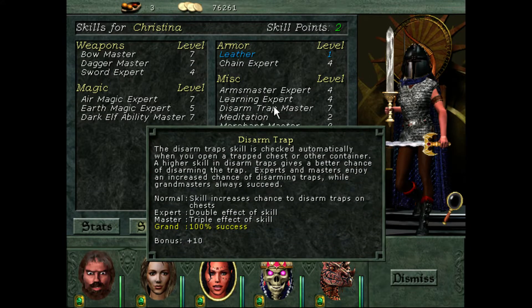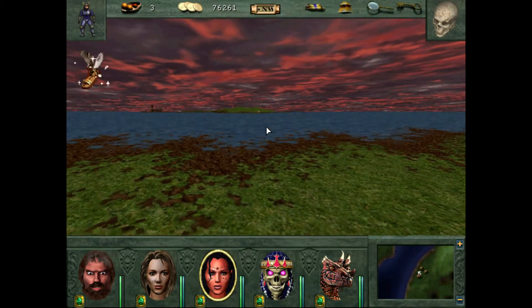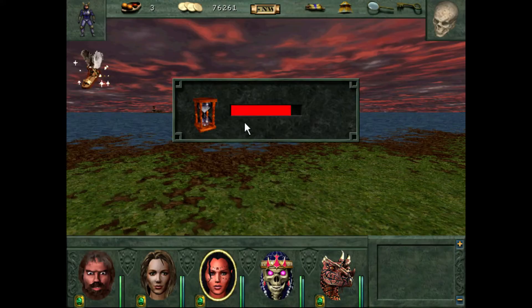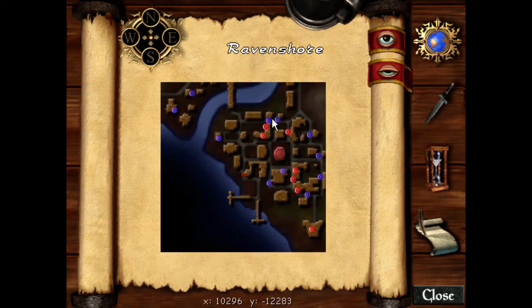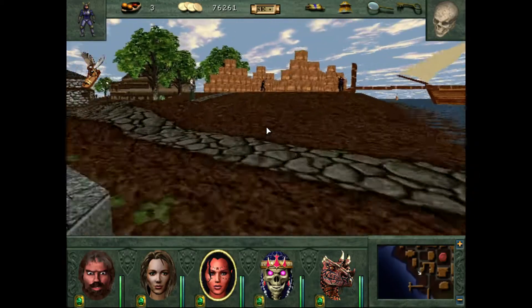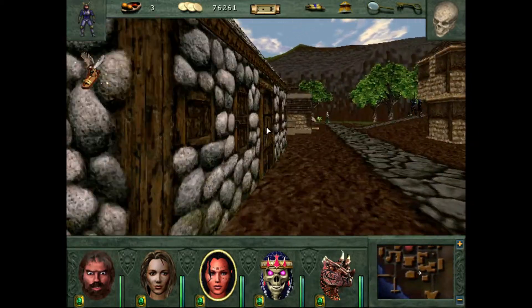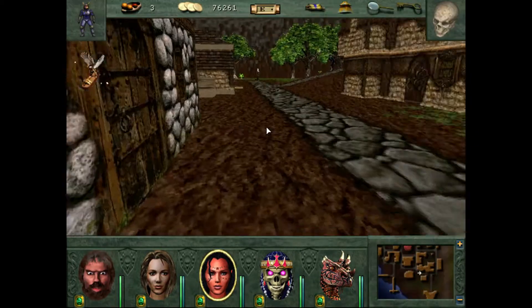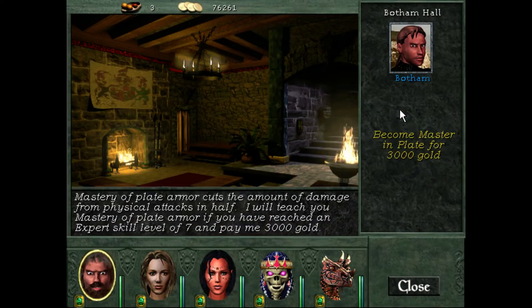We need to put more points into Disarm Trap - Master plus 10, maybe we're okay. Traps are a real problem on those days we get them wrong. Plate Master, somewhere in here. There we are. I should have bought some more silver dust when we were in Ravenshore, seeing as we're coming through this direction. There you go, Galleon.